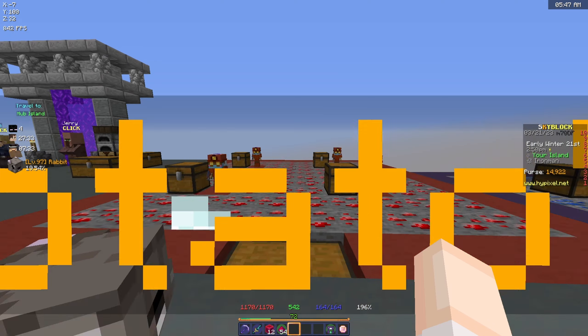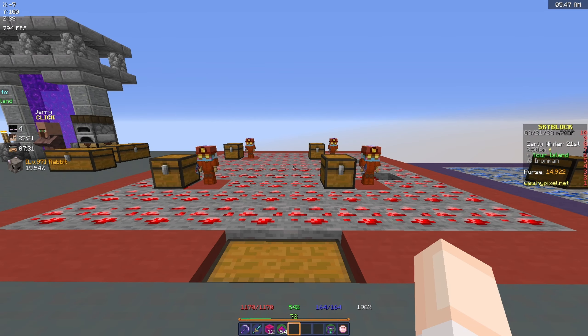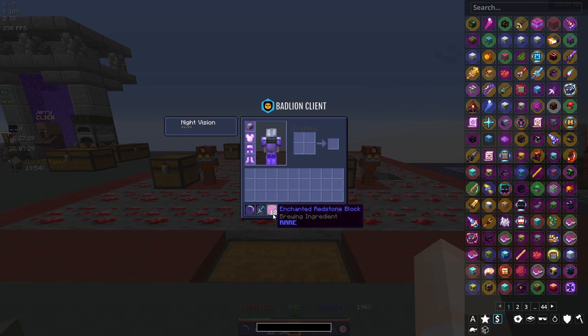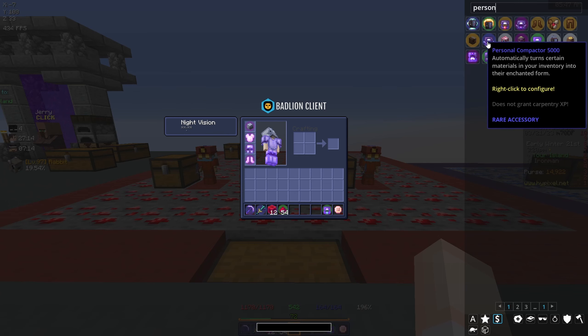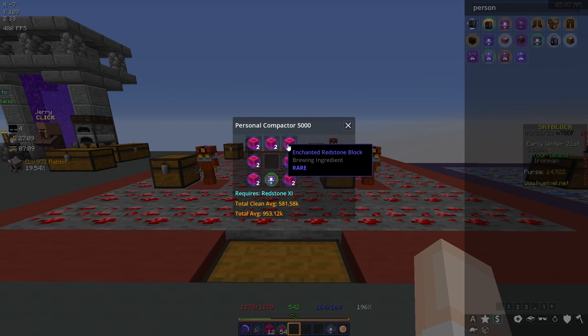I've had my redstone minions running for a couple of days and they have actually produced enough redstone for 12 enchanted redstone blocks. We're only two enchanted redstone blocks away from being able to upgrade our personal compactor. The personal compactor 5000 requires 14 enchanted redstone blocks and we currently have 12.